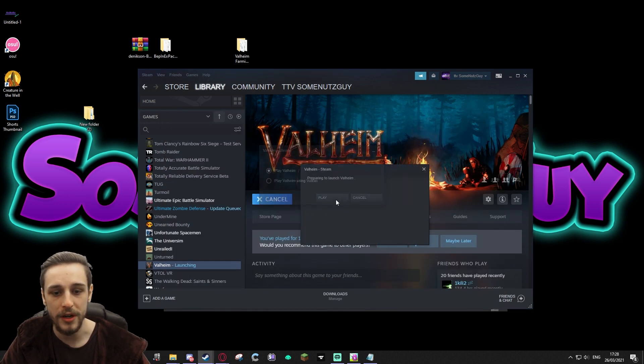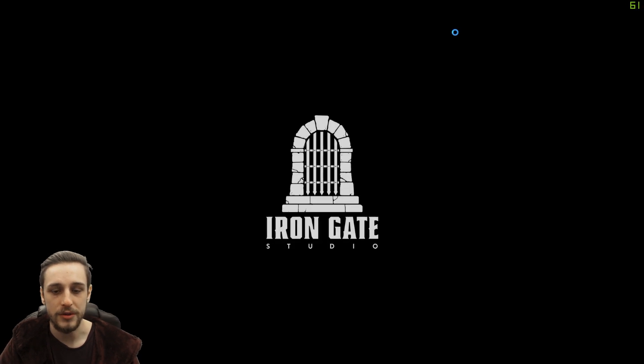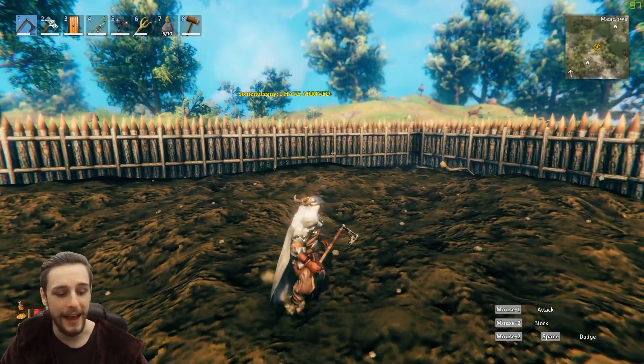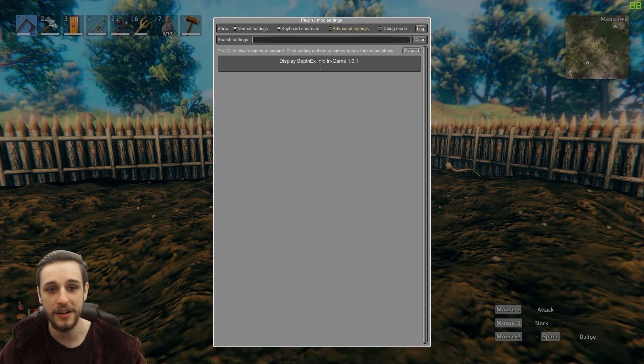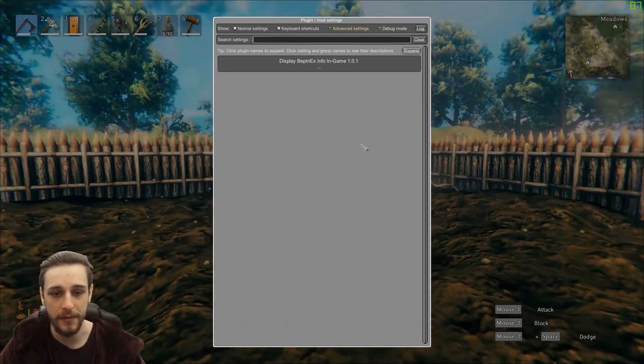So we're going to launch the game and show you what it looks like to confirm it has worked. Alrighty, we've now loaded into the game and we can hit F1 — that's the key to open up the Configuration Manager. And hey-ho, there we go — happy days. This is the Config Manager for mods.